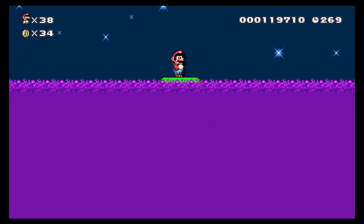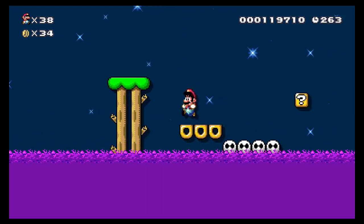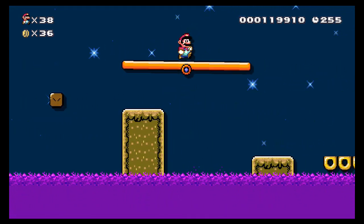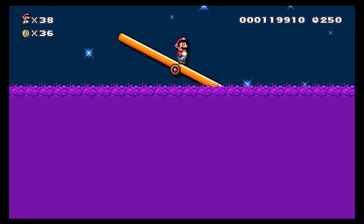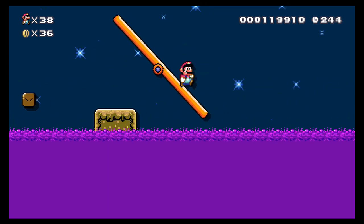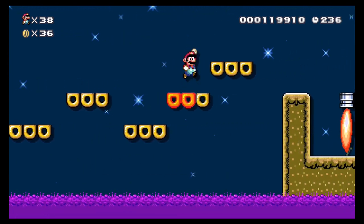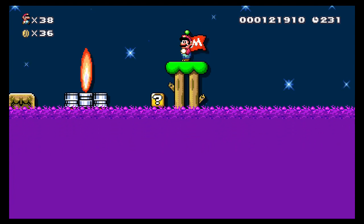I wanted to make it where even if you're not totally an expert at this game, you can still have a chance to do it. So even if you're going pretty slow, you can hit these blocks to get some coins. Up here I wanted to do something a little different than just a tree, so there's this little platform that rotates. If you're not careful, you can end up in the purple ooze anyway. This part I thought would be cool — it's a little donut part where you have to pick it up, you've got flames there, and you can try to jump up or wait it out on the donut.